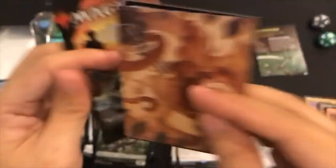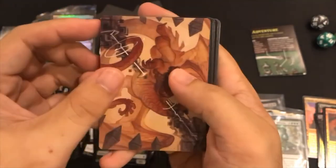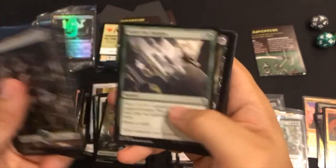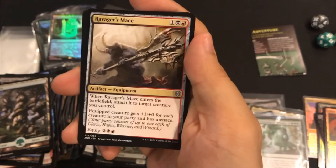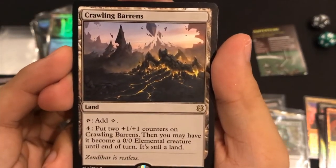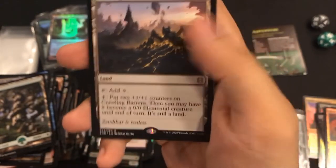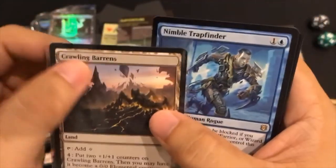One more pack! Thanks a lot for sticking around and watching this video - hope you kind of learned how these packs are structured. Here's the art card. Wild card - mm-hmm. Wild card rarity - Ravager's Mace, something other than a common! And Crawling Barons - wow, so this is actually one of those cards they spoiled early and it was actually really cool. I think this is going to be a pretty heavily played card. Crawling Barons - oh man, I crimped the crap out of that thing.